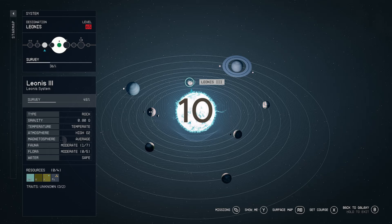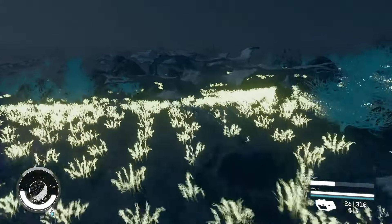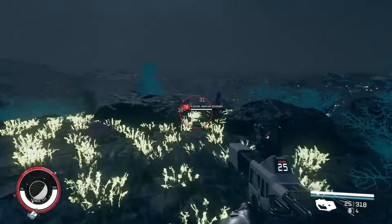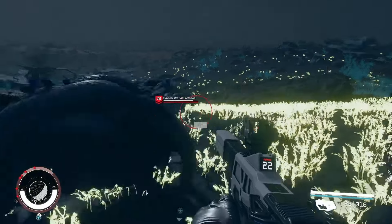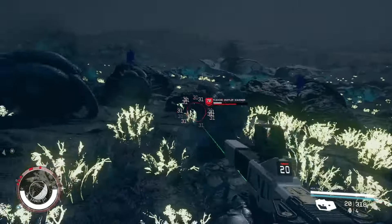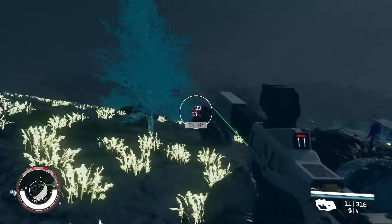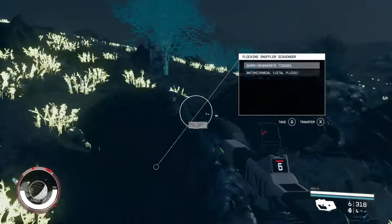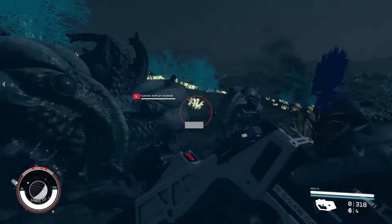Coming in at number 10 is Leonis III. This planet features 0.08 g's, seven fauna, and it's in a level 65 system. It does only have one explorable biome, but within that biome it has bioluminescent plants. If you're coming to explore, come at night — it's a lot better and will keep you enthralled. It features tons of hostile aliens that make for fun and entertaining exploration.